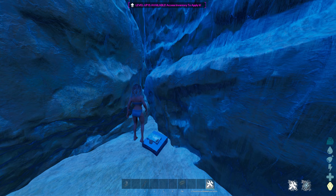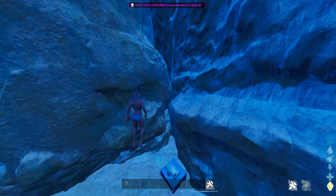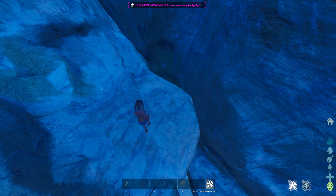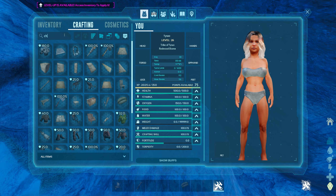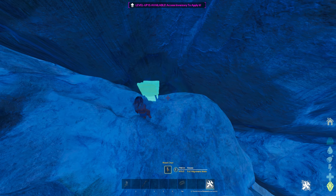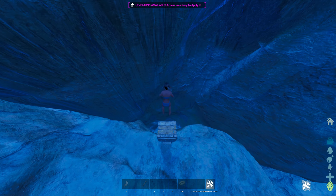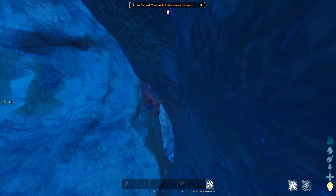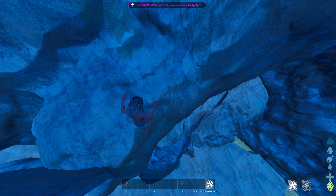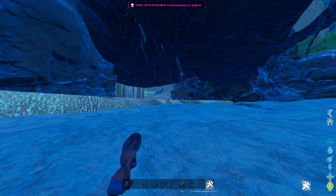So for this next mesh spot, you kind of got to work for it. It's located at 89.5 latitude, 63.9 longitude — in the redwoods. You're basically going to see a crack in the wall right here. You're actually going to need a chair for this. When you get your chair, you're going to put it on the edge of this rock where this hole is, place it, sit in the chair, get off of it, pick the chair up, and then just wait until you glitch inside the hole. It might take a minute, but eventually you will fall inside the wall. And look at that — we're in the mesh. Gotta love it.